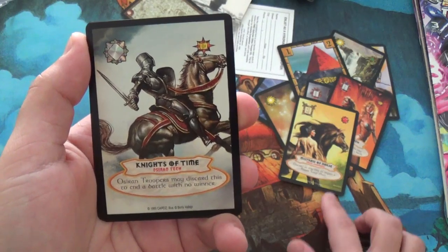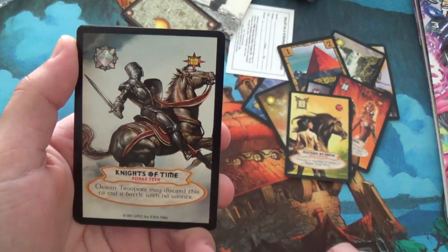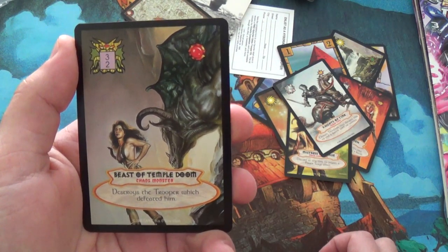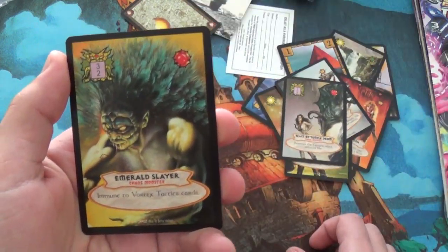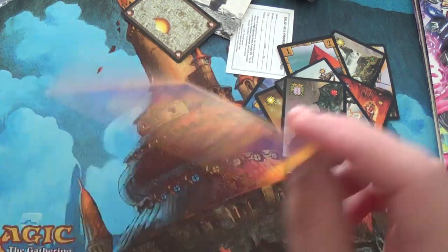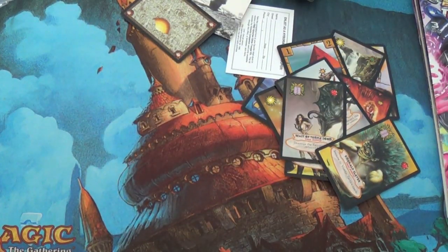Mistress of the Horse — I've seen that one before. Knights of Time — that's actually really nice, I like that art. Beast of Temple Doom — that is Blanca. That is not Emerald Slayer, that is Blanca. So yeah. Alright, so that was really interesting.